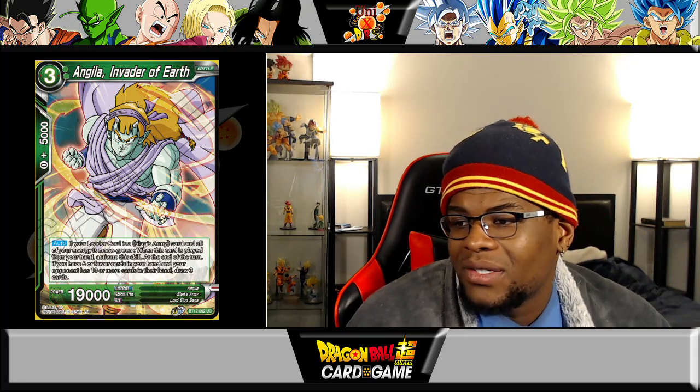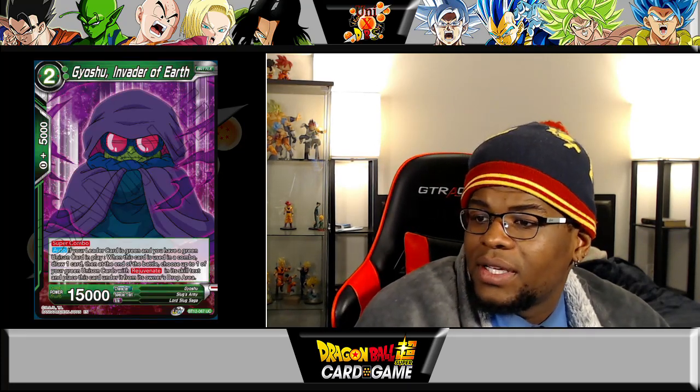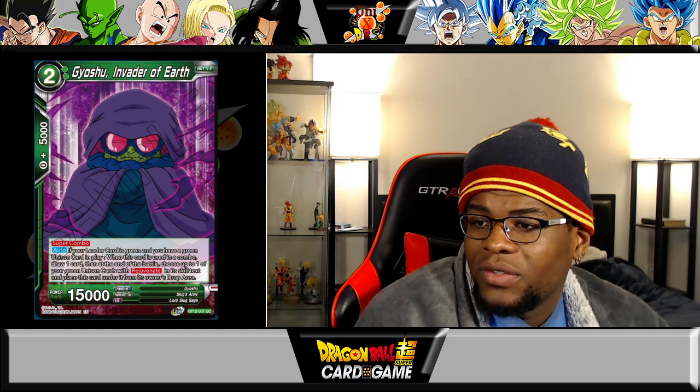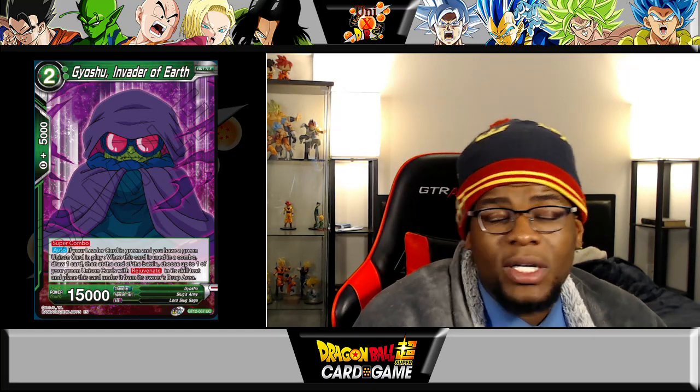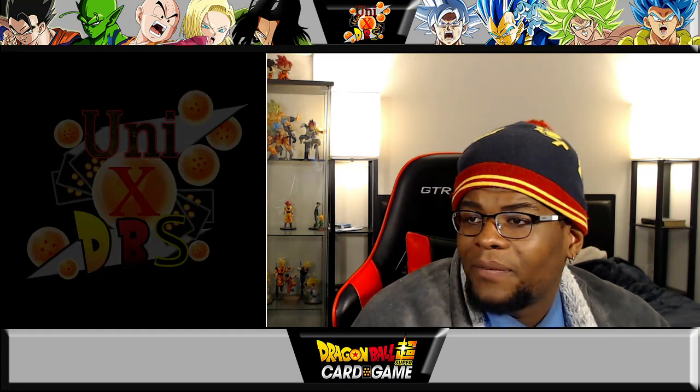You've got Gyoshu Invader of Earth — super combo. If your leader card is green and you have a green unison card in play, this is the rejuvenate super combo going around the cycle.